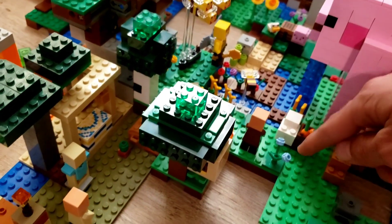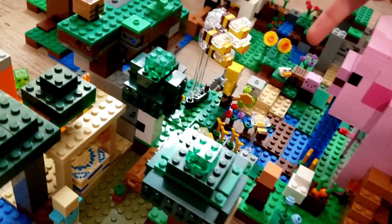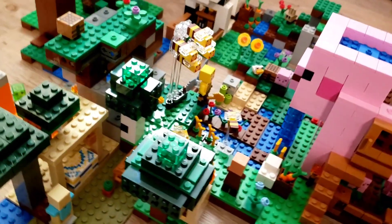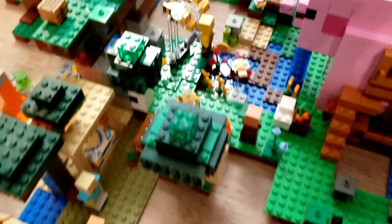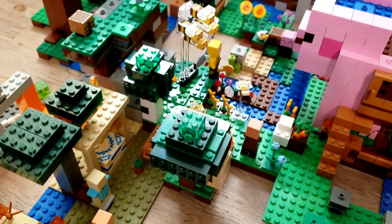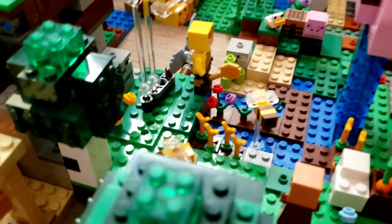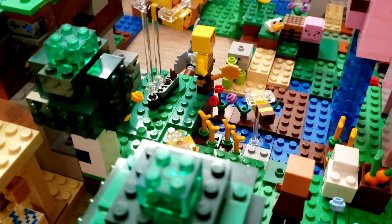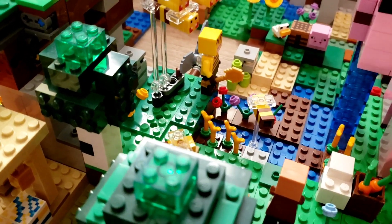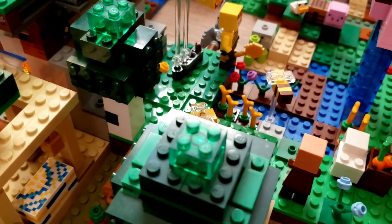For my world, I like to place it right here between the pig house, the abandoned mine, the illager raid, and the creeper ambush. It looks really nice, especially where there's a lot of green — this just makes a brilliant centerpiece. It is a nice $20 set. Sadly, the set is now retired, but it just retired recently, so I'm guessing if you still want it, you can probably get a good deal.